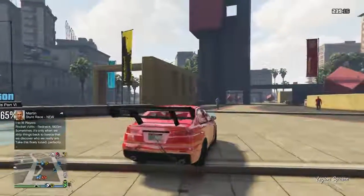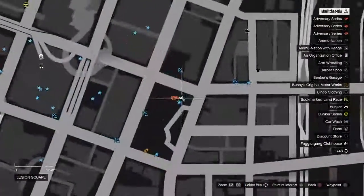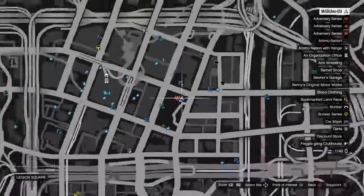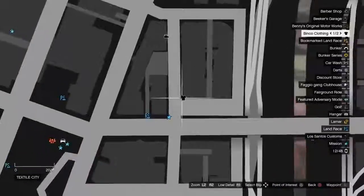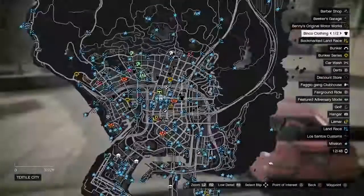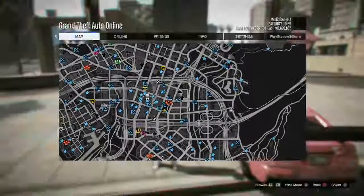So guys, for this glitch we are going to be using a survival mission. What you're going to do is come down to this location I'm showing you on the map here, because you do want to be close to this clothing store. I do advise that you use this clothing store that I'm showing you on the map — do not use the gun store, because I have found when you go to the gun store the outfit doesn't appear.